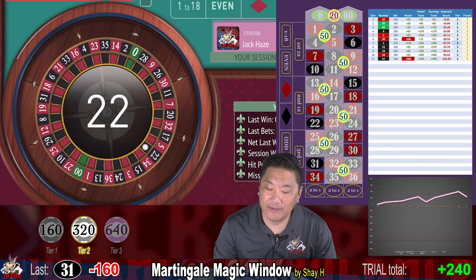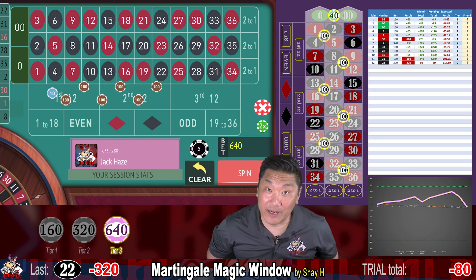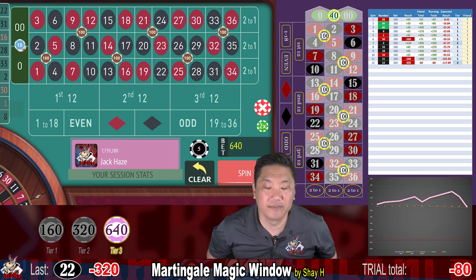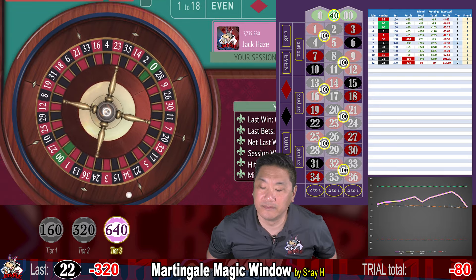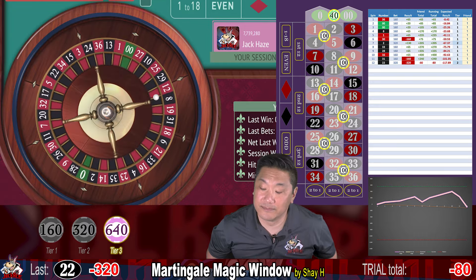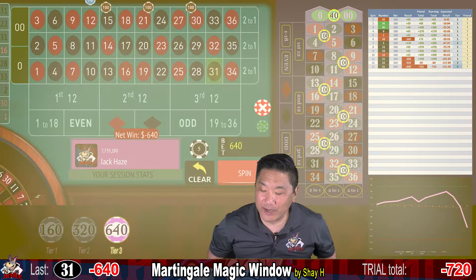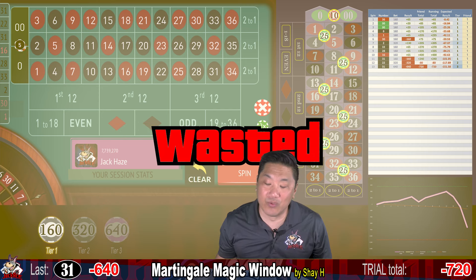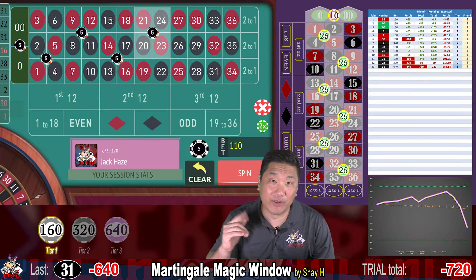22 — another whack. We are currently down $80 and we double up again to $640. This is officially butt-clenching territory. And whack — we just got clapped. We are down $720. We don't have enough money to double up again, so we're done with friend number one. That friend got clapped, but let's see how we do with friend number two.